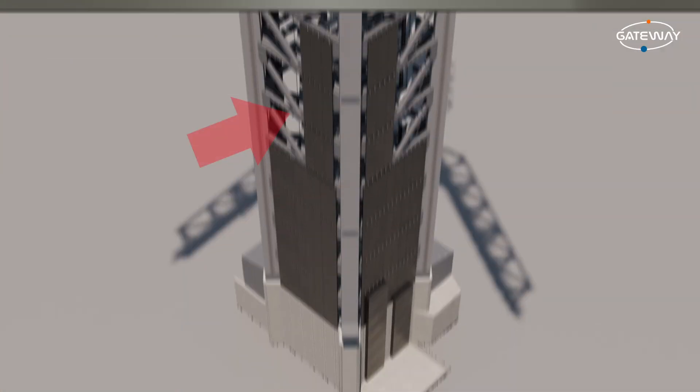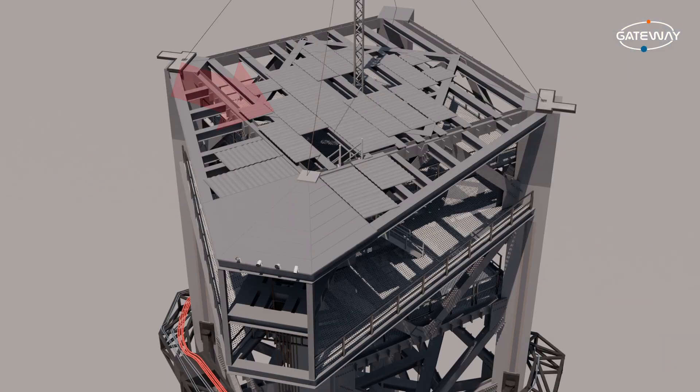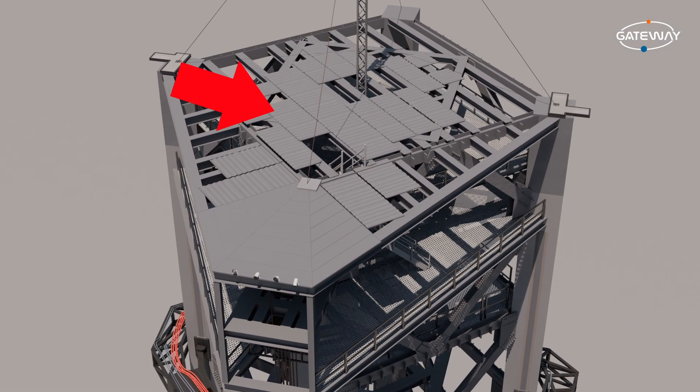After that, we updated our tower model with more details, such as more cladding panels that protect the tower from the plume of the engines during a Super Heavy catch, and some more panels at the top of the tower. These were recently added before Flight 5, to prevent damage to the tower from the Super Heavy plume coming down.